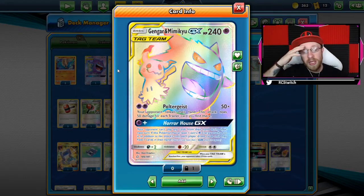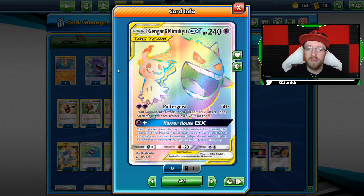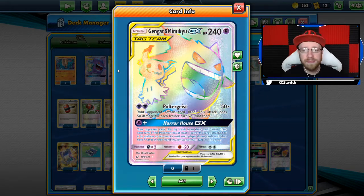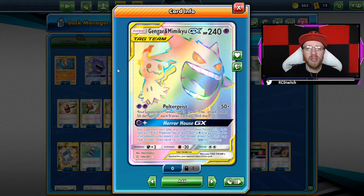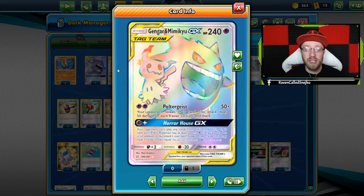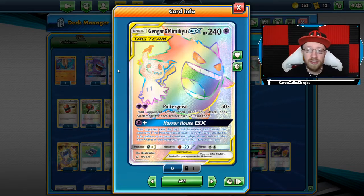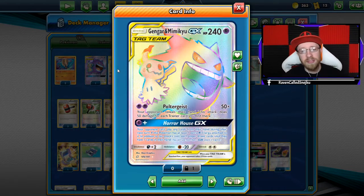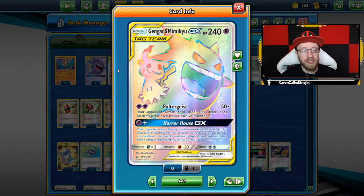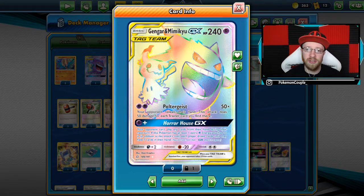Sometimes Poltergeist will not work because they might not have items or you might do something wrong — it happens. But Horror House GX is a fantastic move, especially if you go second. I really highly recommend using that move because you can just cut off your opponent and this allows you to donk them during your next turn. It's definitely an attack you will use either during your first turn or, if you go second, during your second turn with two energies on the board.